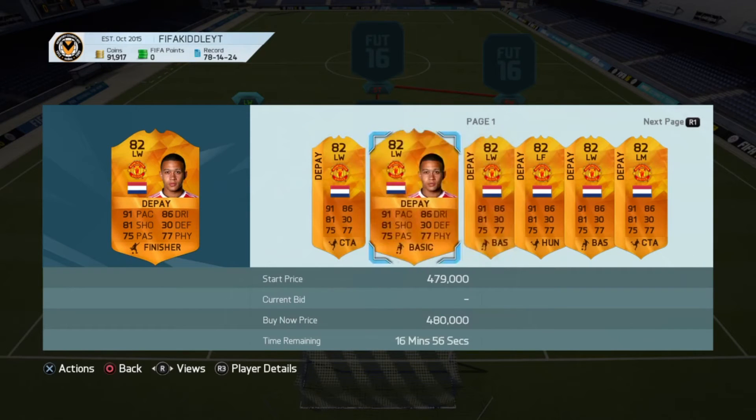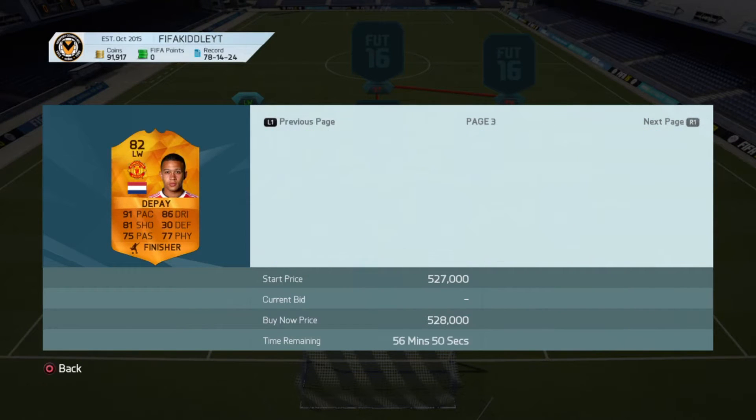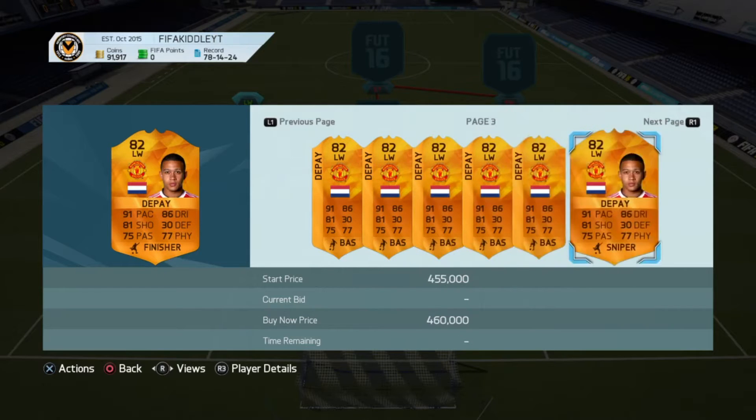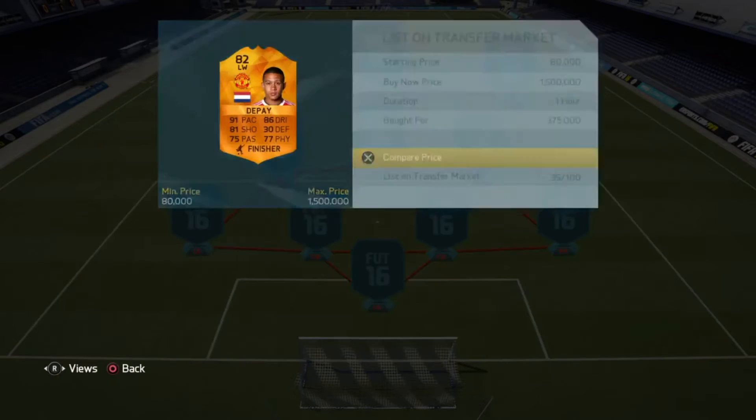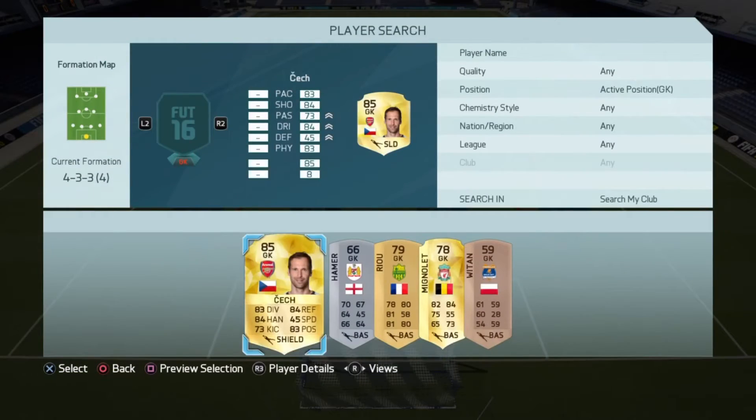We're going to see how much he's going for now. He's going for around 450,000 coins — he's gone up 75k in a day, so I've made about 75k on this Depay which is really really nice.